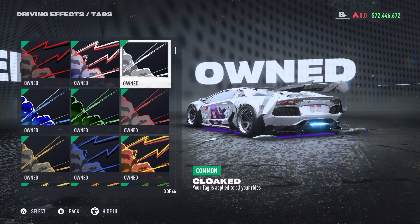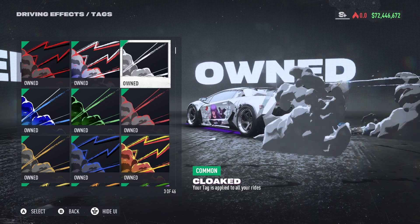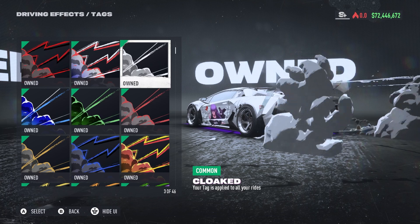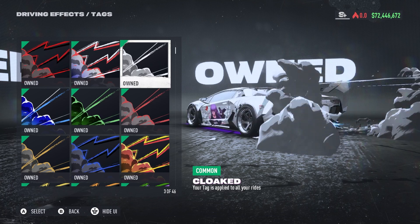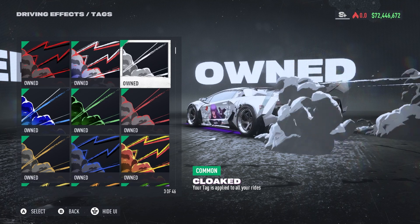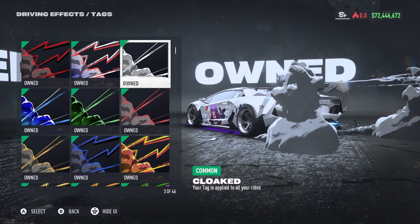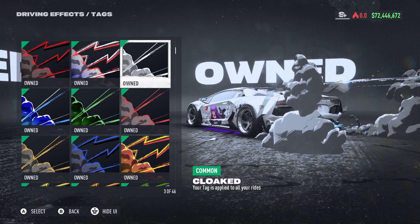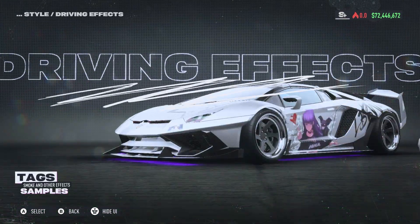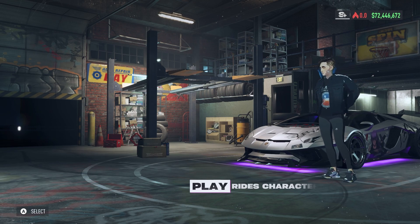There's no option to remove the effects as such, but this cloud effect is the one that is the most minimalist of all the other effects. The only effect you will get with it is the smoke effect and that trail — the white trail that goes off the car while you're driving. So you have to equip it, and this is the only way you can reduce these effects or keep them to the minimal.